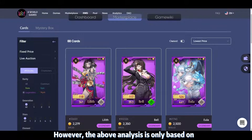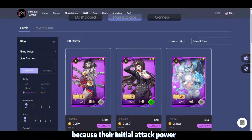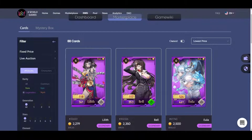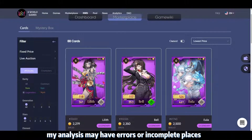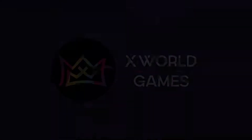The above analysis is only based on the skills of the card. In actual battle, even legendary and mythic cards without activated skills are already unbeatable for most players because their initial attack power and HP are much higher than common cards. Players can choose the right cards to buy in the marketplace according to their budget. My current analysis is limited to battle mode, and since I don't have legendary or mythic class cards, my analysis may have errors or be incomplete. Welcome to correct me or share your views in the comment section. I hope this video helps you understand the different levels of cards. Thanks for watching!